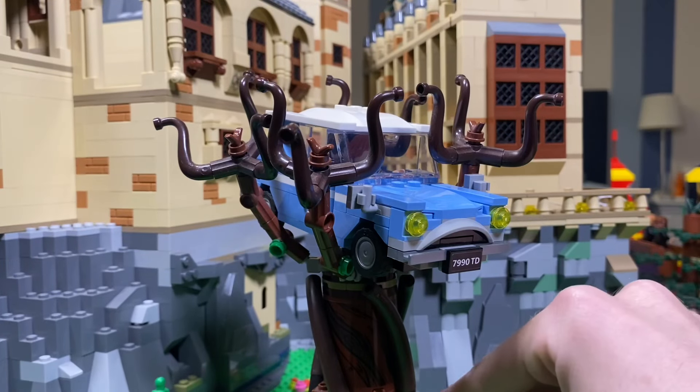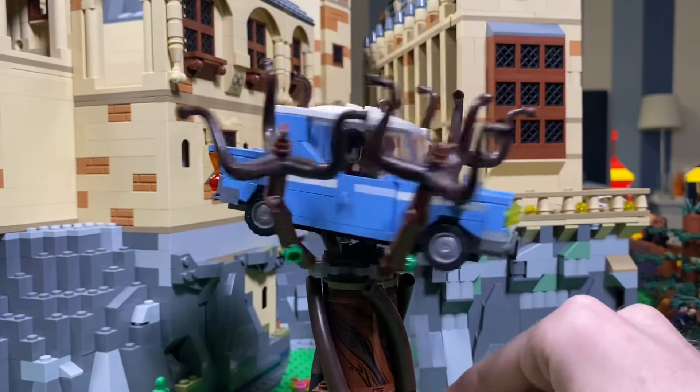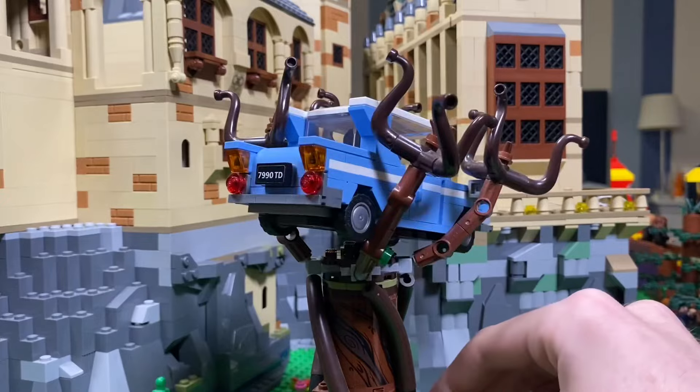Standing proudly nearby is the Whomping Willow, where Harry and Ron are trapped in its powerful branches, being tossed and turned uncontrollably.